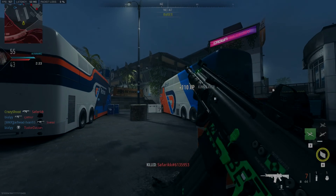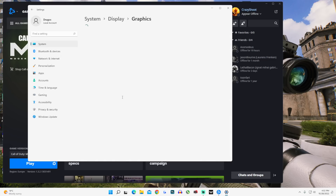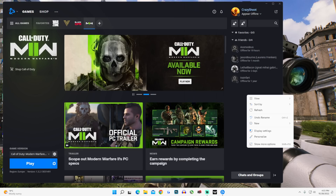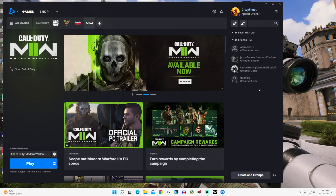Next we're going to do a few Windows settings. First you're gonna have to go to the Windows search, type in graphics, open graphics settings and turn on hardware accelerated GPU if available, after which you will browse for a game, add Modern Warfare 2 as shown in the video and set the performance to maximum. Next we're going to move to some Nvidia options — here you can right click on the desktop and open the Nvidia control panel.